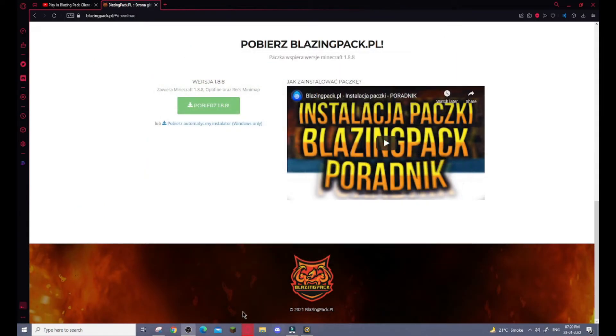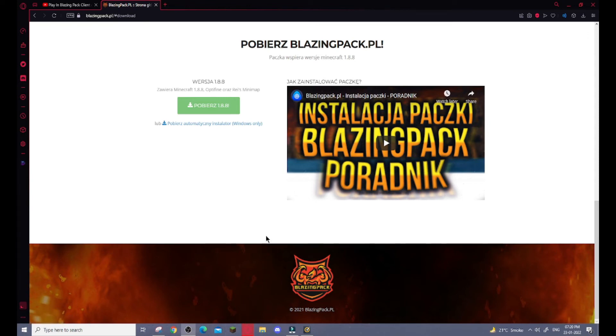Also, make sure to turn off your internet when you click on T-Launcher. Once T-Launcher opens, click on your internet again and click enter the game.